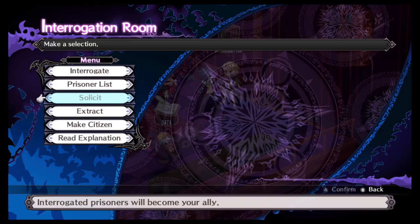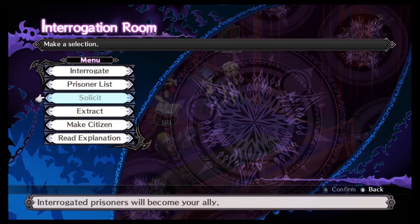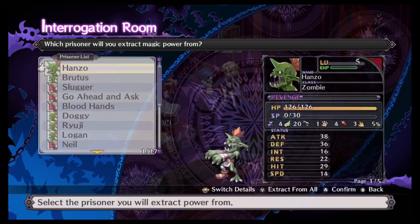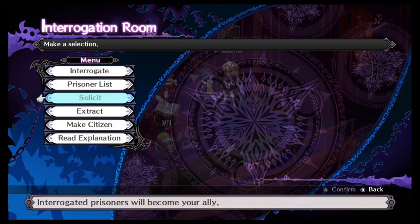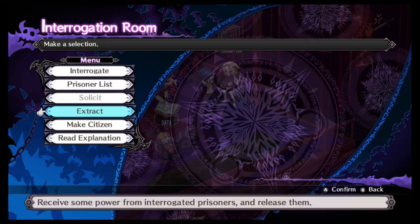I'm not sure why solicit isn't available yet, but eventually it will become available and you'll be able to take these guys and make them your allies. So let's say you wanted a zombie in your crew - you can solicit and make them a zombie in your crew. There's also extract, which extracts the power from the prisoner and releases them.